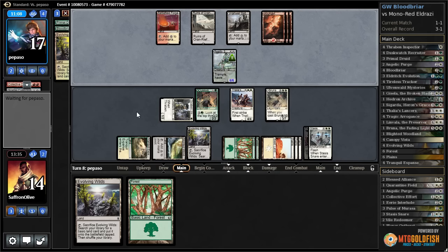Leaving back our stuff gives us the option to double-block with Duskwatch and Thalia's Lancers on the Reality Smasher — in case our opponent is splashing Declaration in Stone off their white mana. Also helps if our opponent has another Reality Smasher, which would be scary at our current life total. Two 6/6 haste tramplers could put us in burn range from Collective Defiance.